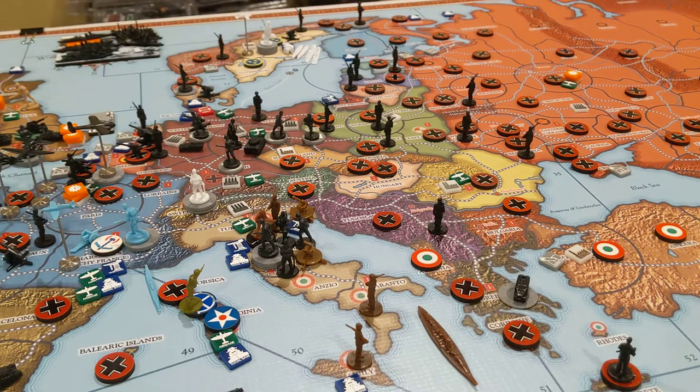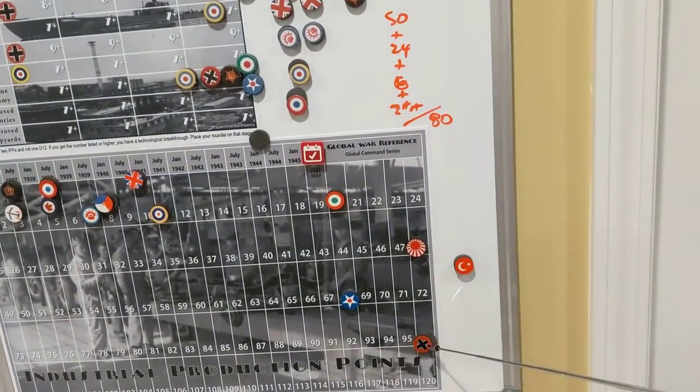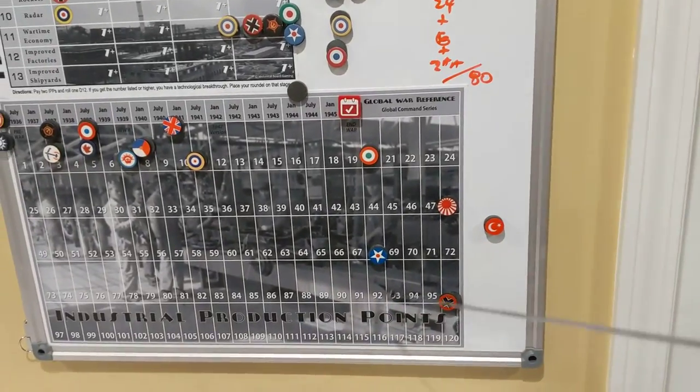Gain Resources: score one victory if, at the end of the game, German income from territories and bonus income is at 50. Their base income is at 96, and with bonuses they're over 100. So that's six victory points.